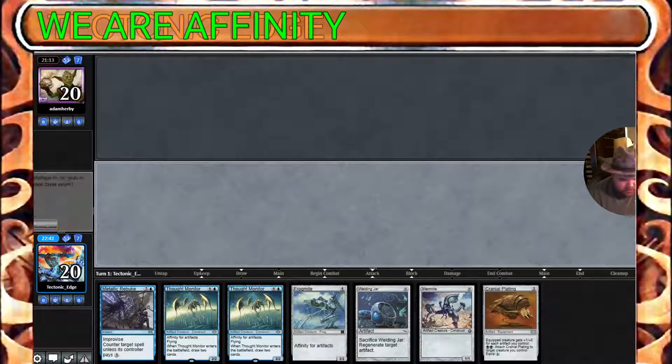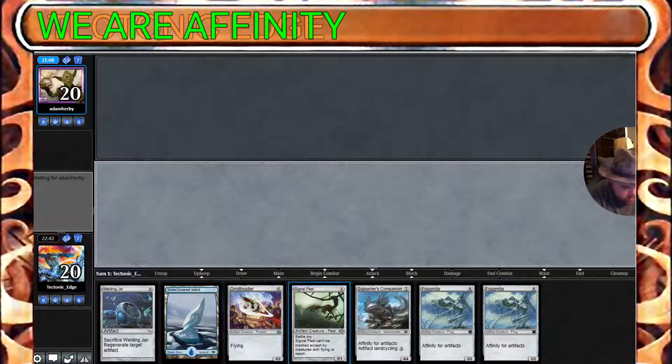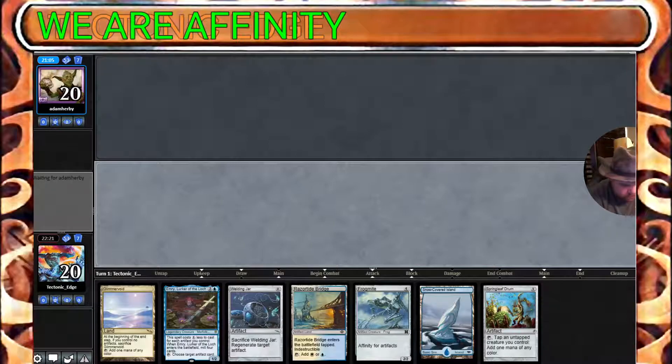Mulligan, no lands. All right, one land, one one-drop. Does that get us there? Play this, there are two zero-drops, play the one-drop — that's three — play Frogmite, Frogmite. It's rough, it's really rough. Does it beat this deck, or can we find better? I think we can find better, and that's going to be our keep.